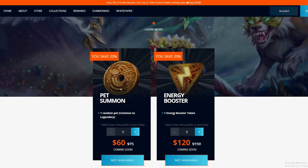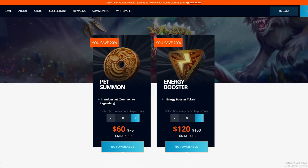Pets are worth getting — as soon as this is available to buy I highly recommend picking up a pet and an energy booster. An energy booster is limited to one use, you cannot stack it, but you get the energy boost for the rest of the time on the account, so it's a long-lasting and very good perk to have.